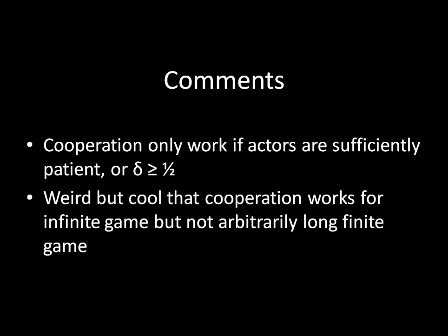Secondly, it's interesting — and a little counterintuitive — that cooperation works in the infinite game when δ is sufficiently high, but not in an arbitrarily long finite game. Even a game with a trillion periods won't sustain cooperation; you need to switch to an infinite horizon for cooperation to succeed. That's Grim Trigger. It's not the only strategy that can generate cooperation in a repeated Prisoner's Dilemma — in fact, perhaps a more famous one is Tit for Tat, which will be the subject of the next lecture. Hope you enjoyed this — take care.